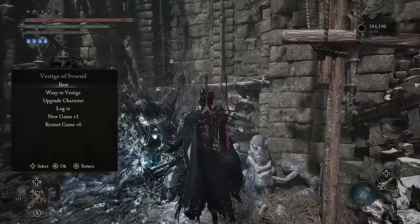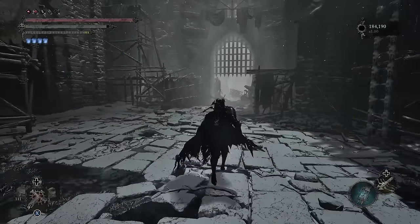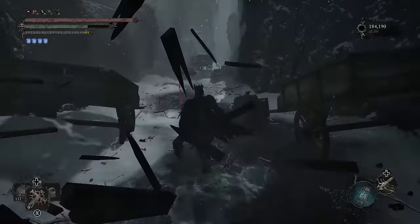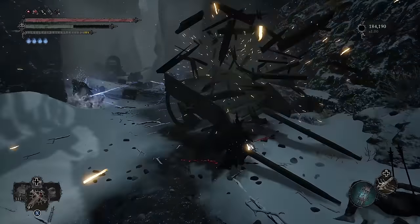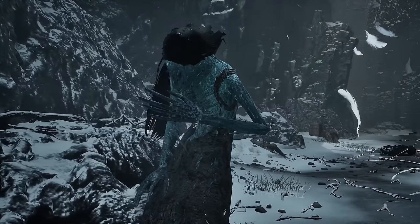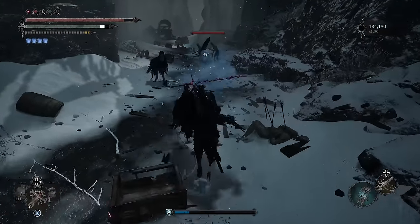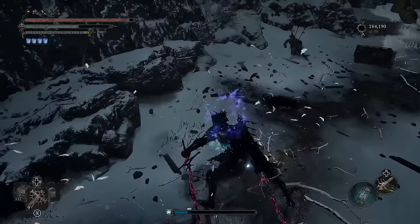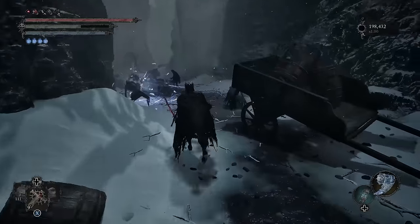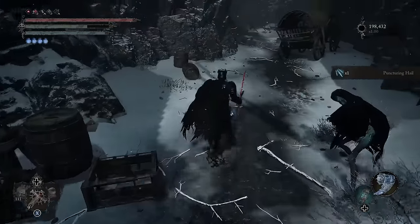The next thing on our list is the two Umbral spells. The first one is Puncturing Hail, and for this you'll want to start at the Vestige of Sphornil. Turn around from the Vestige and head straight through the gate. Keep walking and eventually you'll run into a grief bound enemy — the one that can summon ice spikes above its head and a blue tornado around it. They'll be surrounded by a few other easy-to-kill enemies so it should be pretty easy to farm. After you kill it, do a 180 and head back to the Vestige to rest and respawn them until you get the Umbral spell.